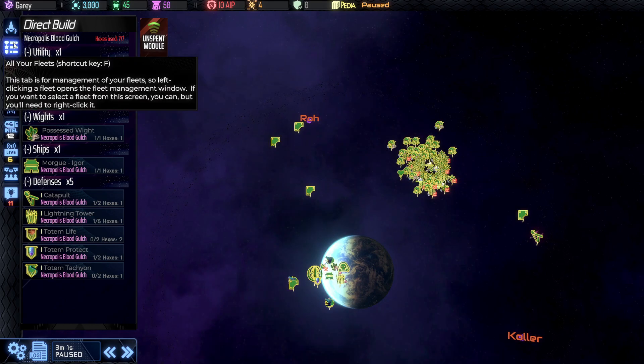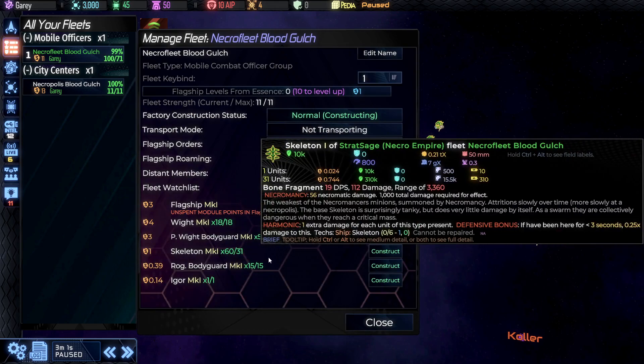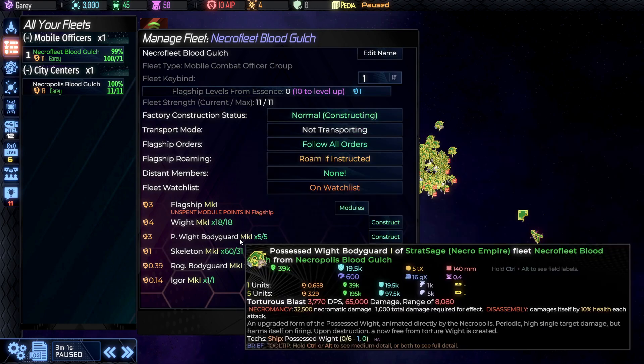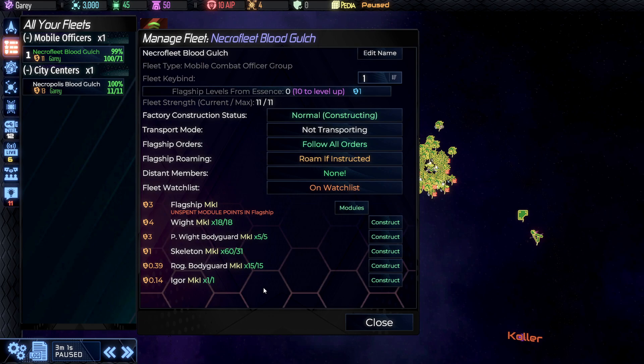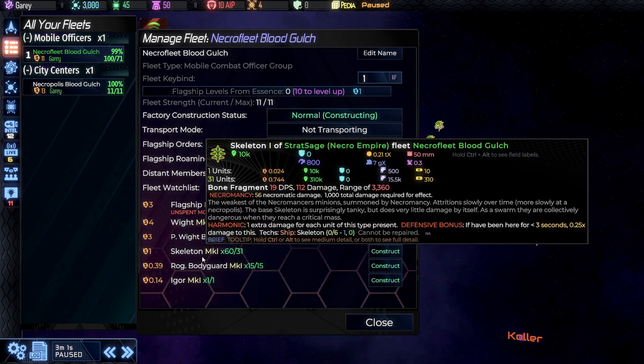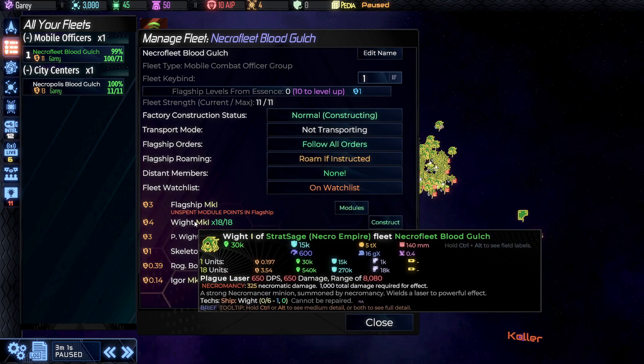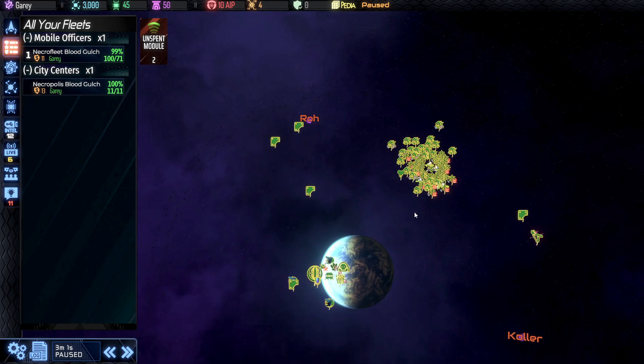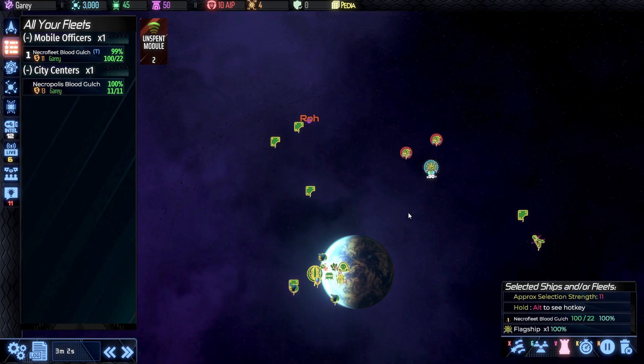Let's take a look at our fleet, because it's going to work differently as well. We can upgrade our flagships with essence. Notice we have bodyguards — really a core of ships you're always going to have available; they can be built conventionally. But the majority, the lion's share of your ships, are not going to happen that way. They're going to happen by defeating the enemy. So let's move out into a neighboring system and see how this all works.